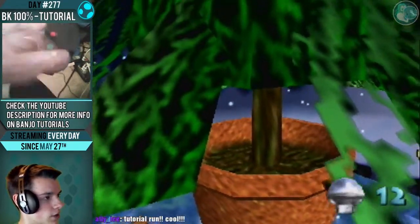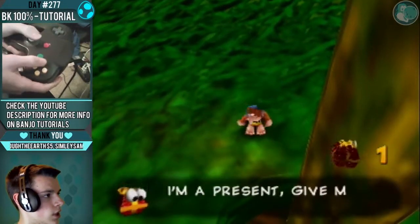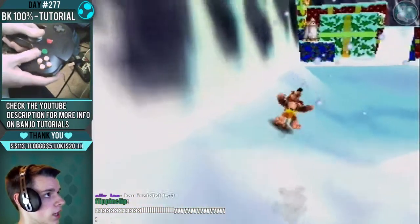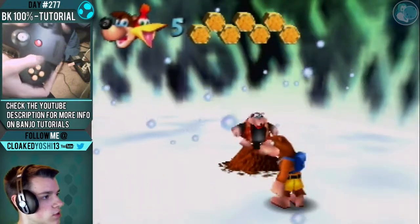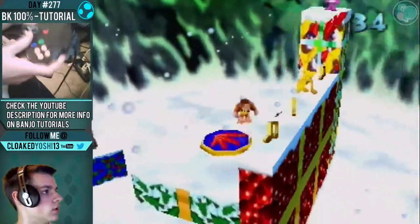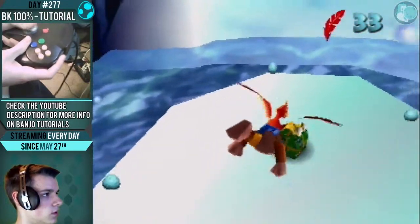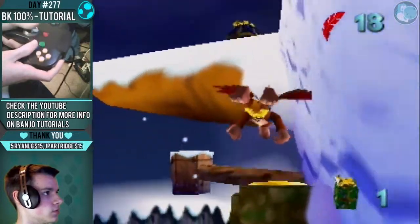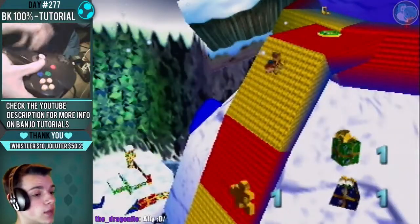If you happen to fall back behind there, you can grab that Mumbo token — that's okay. You can do a Talontrot skip in the air where you just enter as you're falling. Now we're gonna get the Beak Bomb ability from Bottles. You want to be a little bit away from him so that when you talk to him you slide forward — just a little movement time saver instead of bouncing off him. Not grabbing any notes. We're gonna Beak Bomb straight towards where you want to go to grab this present. Now go up here, grab the last present, and then we are gonna do Pipe Jiggy — Pipe Jiggy hype everyone! I was flying so I was able to skip the animation, which is nice.